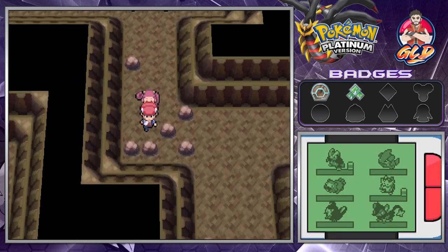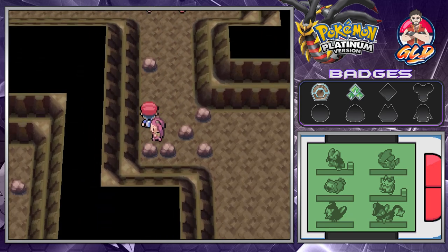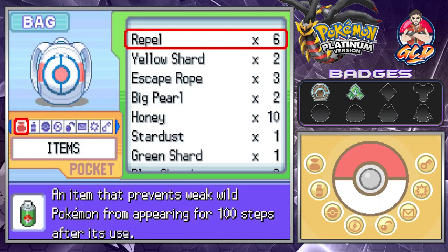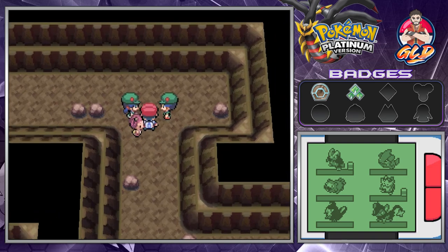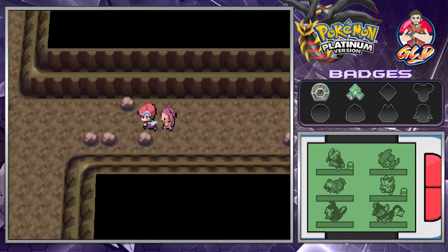Thanks to this individual, yes, our Pokemon are going to be healed. You could use an Escape Rope, but you actually have to finish this whole place with her — trust me, I've done it. We found ourselves a Great Ball. It is finally time to get the heck out of here.